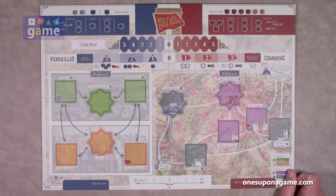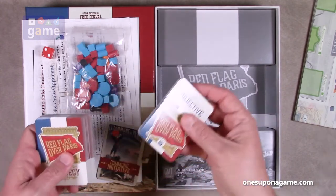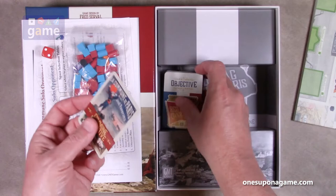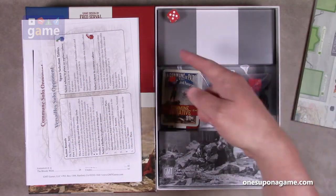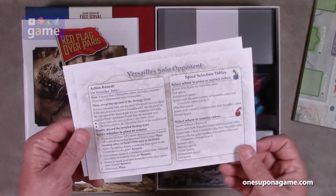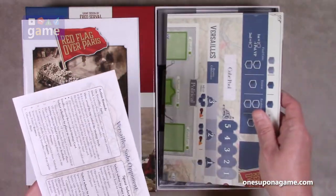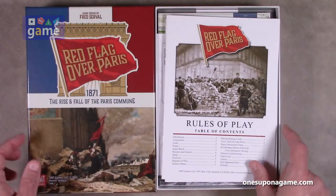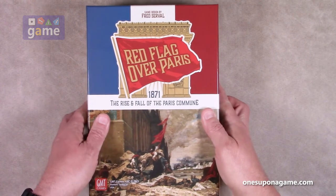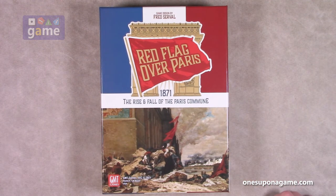So let's do a recap of everything you get in Red Flag Over Paris by GMT Games. You get one deck of cards containing objective cards, strategy cards, and an initiative card. You get a bag of wooden bits, one die, a reference card for the Versailles solo opponent, a reference card for the Commune solo opponent, the game board, a 44-page playbook, and a 12-page Rules of Play. That's everything in Red Flag Over Paris, 1871 Rise and Fall of the Paris Commune, designed by Fred Serval. Thank you so much for watching — God bless you, bye-bye.